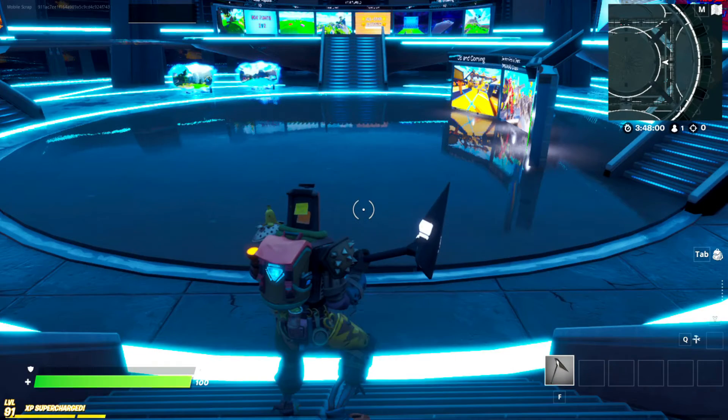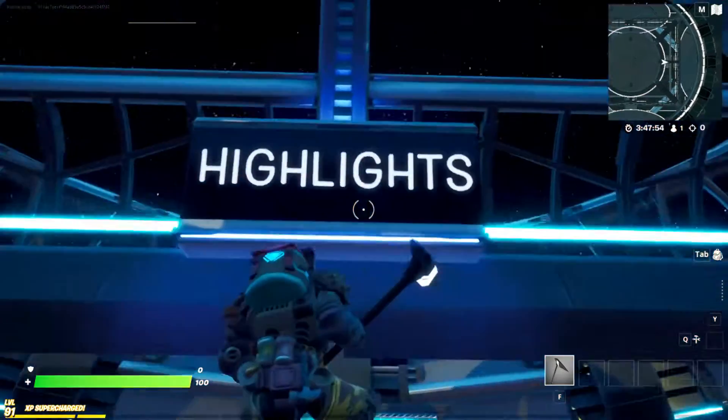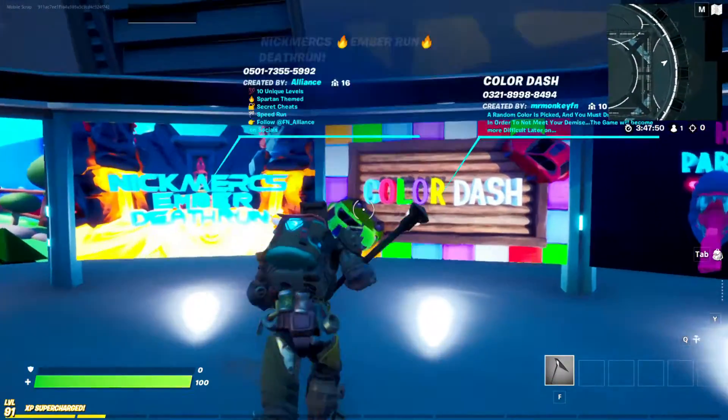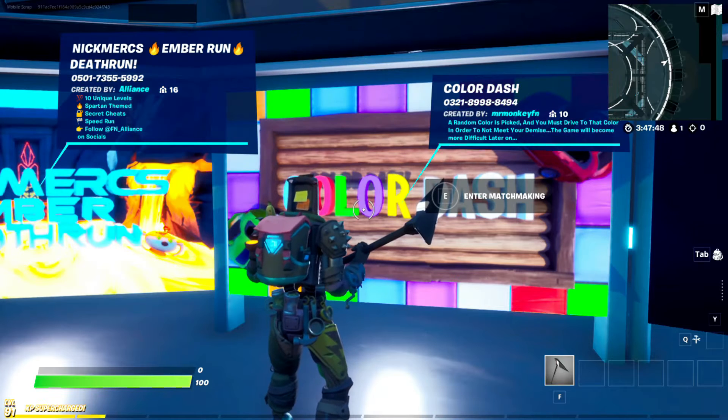Hello everyone and welcome back. I'm your host Mr. Mobile and today we're going to be playing a game in the Fortnite Creative Hub in the highlights section. We've got Colour Dash by MrMonkeyFN, and it reads: a random colour is picked and you must drive to that colour in order to not meet your demise. The game will become more difficult later on.